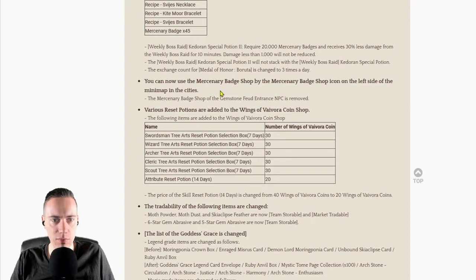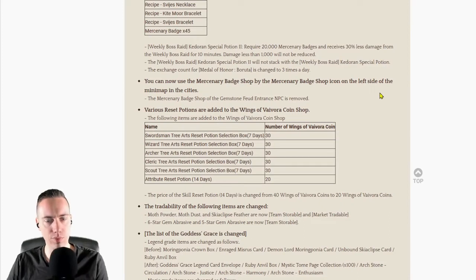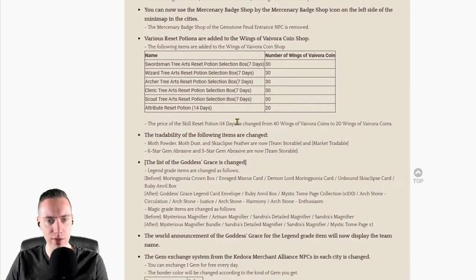You can now use the mercenary badge shop from an icon on the left side of the minimap in cities — it's in the same area as the shop icon and team battle league icon. Various reset potions are added to the Wings of Aurora coin shop, so now you can get arts reset potions just by logging in and collecting your coins. After a few days you can reset your arts if needed. The price of skill reset potions has also been reduced in the Barbora shop.